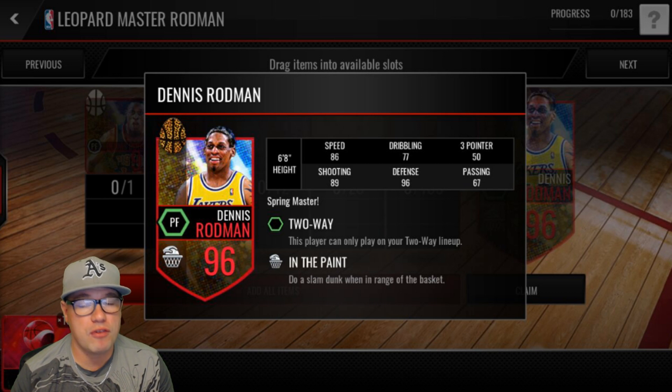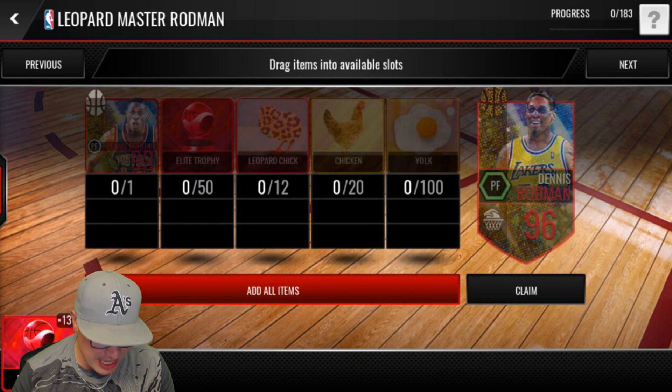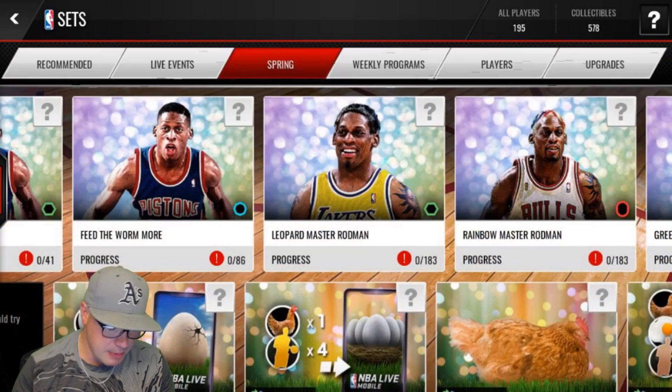Those special ability cards usually go for quite a bit of coins. If you are planning to do one of these, that's going to cost you 50 Elite Trophies alone, along with all the other collectibles you need. Which leads me to my next point — we're going to see what we can get here.